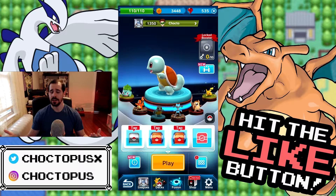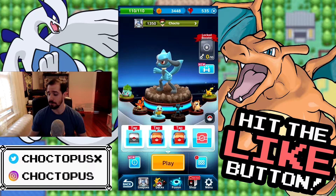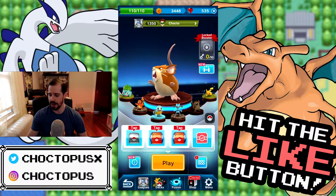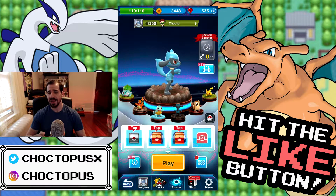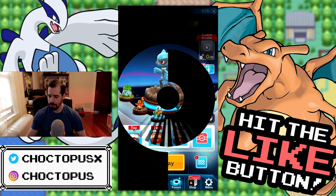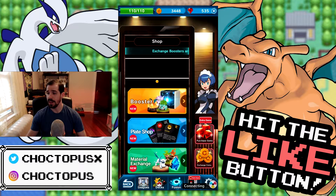My team right now is basically the starters that they give you, with the exception of Riolu, who I switched out because I opened a booster box, and I think I switched out Rattata for Raticate as well, but I want that Lucario. They give you a couple boxes as you play, and there's an unlock timer so you have to wait to open them, but I waited, I got three boxes ready to go, and we're going to hop into the shop and do some booster openings.